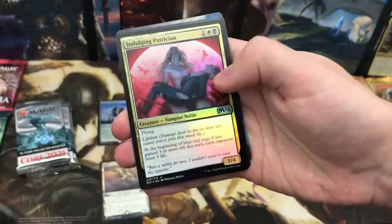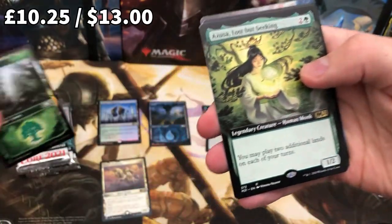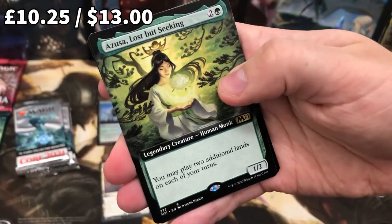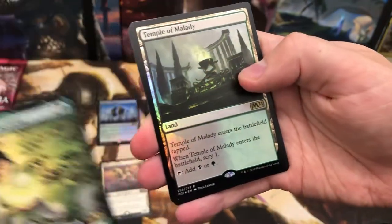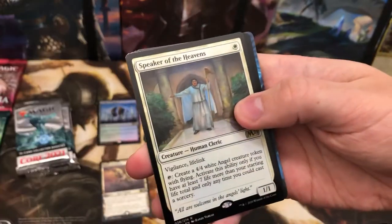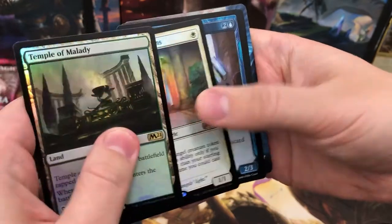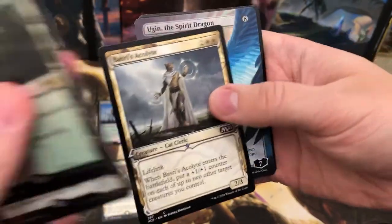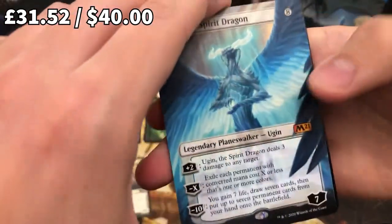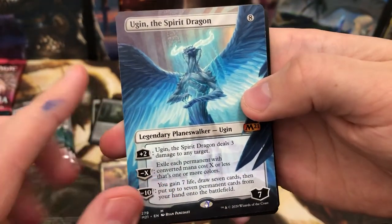First four slots are commons or lands, then two uncommons — nothing cool there. And then — oh yes! Now there's one I know. There's Ugins and stuff, but the one card I really wanted was Azusa, for a Radha Commander deck that I'm building. That is so nice, that is so nice, foil. Oh my god — that's not Ugin in the back, is it? Oh my god. Yes! Pack number two and we get him — that is amazing, that is absolutely amazing.